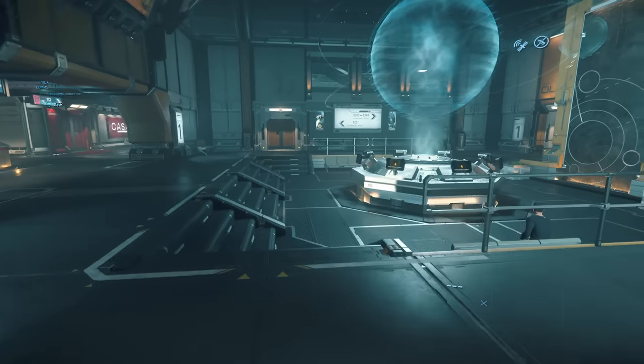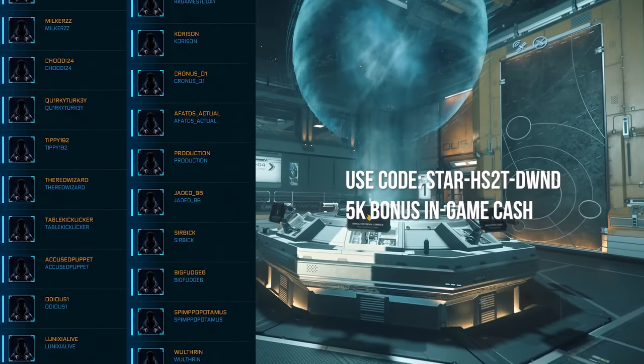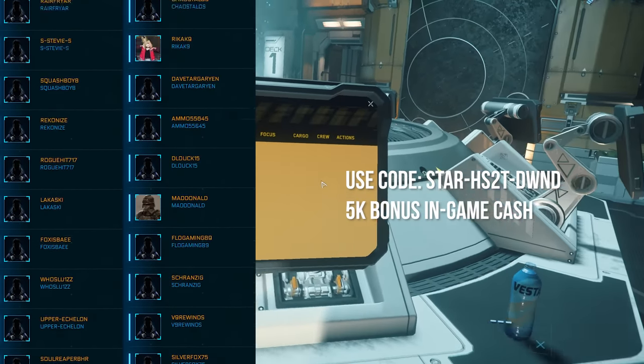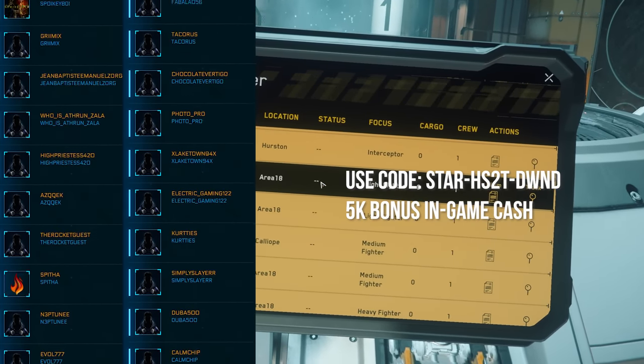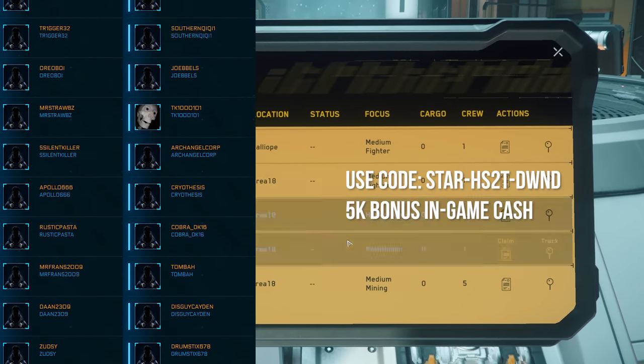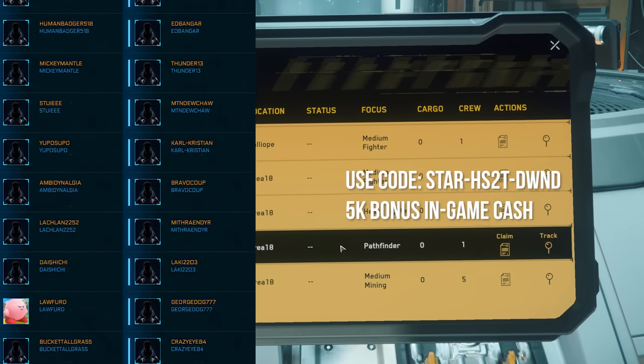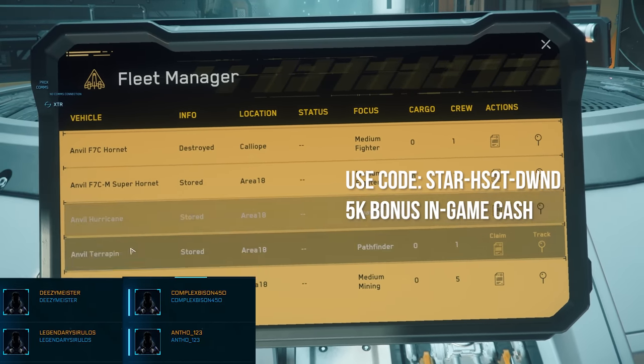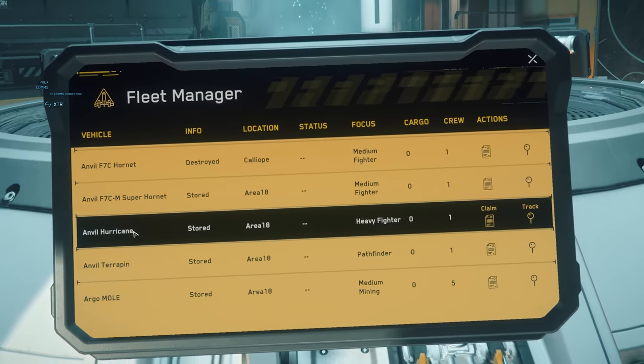Today I'm really excited because we finally reached our 500 level for referral code users. So a massive thank you to everyone who's been using the code when you sign up to Star Citizen. It's really awesome. We get two new ships — the Terrapin and the Hurricane!